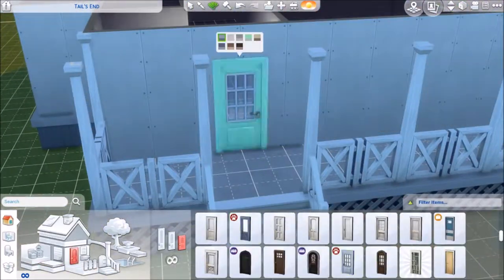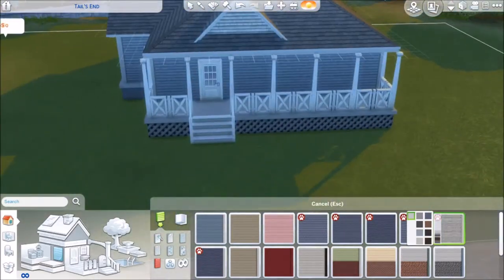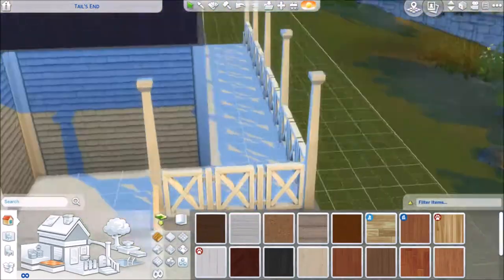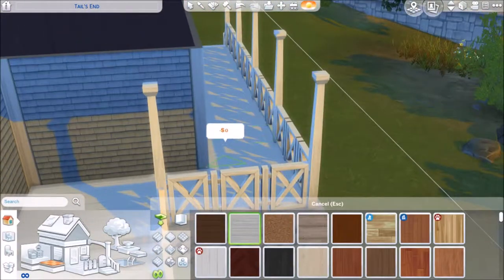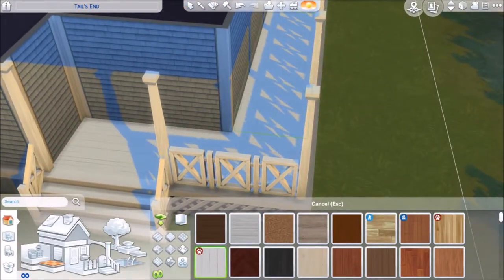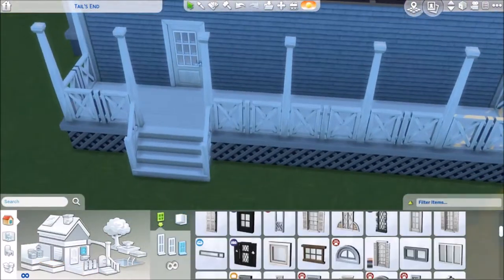I'm adding some trim and some doors. The windows were another thing that infuriated me — I wanted a little window on that top part of the roof but it wouldn't fit, and I wasn't about to enable cheats because I was already so down from the roof. I'm fixing the wood here, making it flow a little bit better.